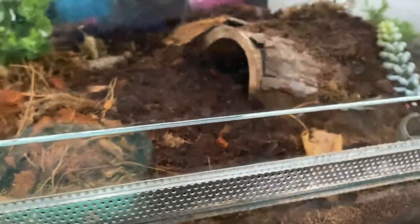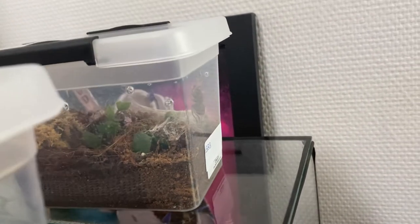Over here is my Thrixopelma apophysis — she's hiding in there, she just newly molted. Back here I have another grandma stole a pulchra, another grandma stole a pulchra, a Caribena versicolor, and a GBB — Chromatopelma cyaneopubescens. I have another Chromatopelma cyaneopubescens here as well.